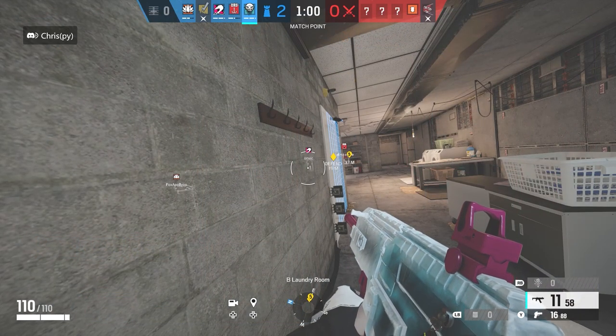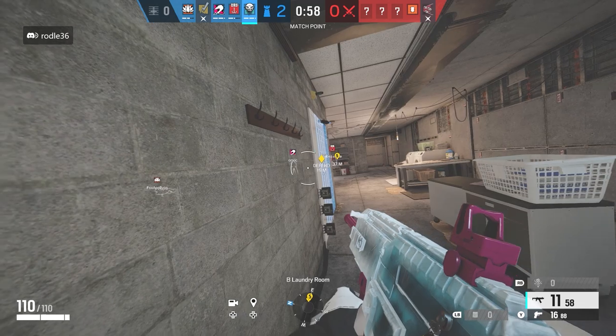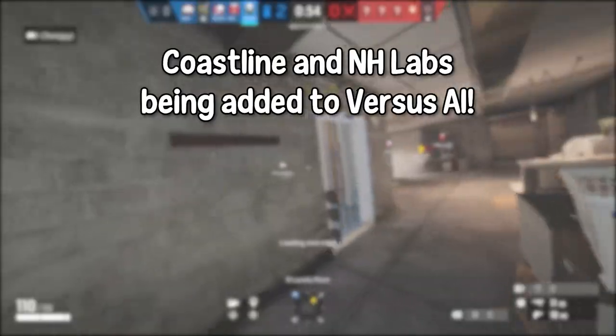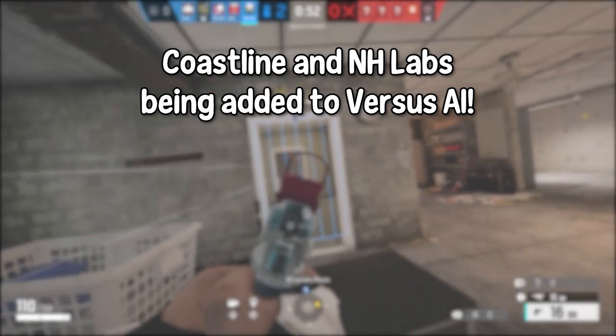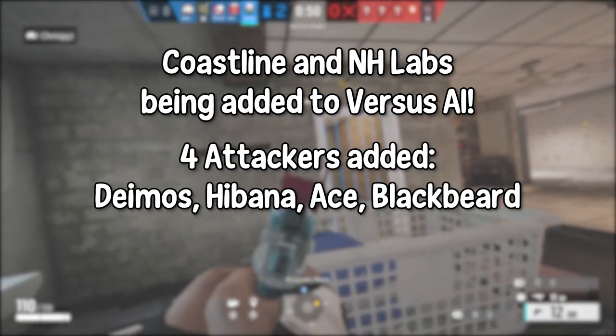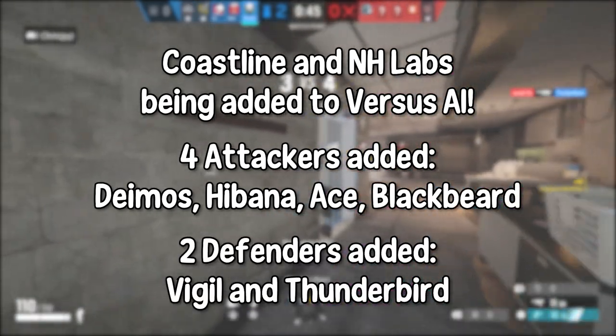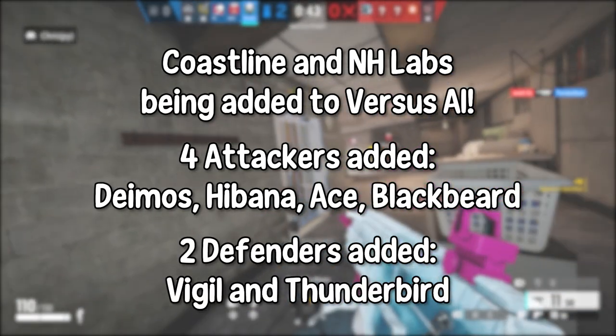Versus AI is getting more additions. The two maps being added are Coastline and Nighthaven — solid choices. Four attackers are being added as well: Ace, Hibana, Blackbeard, and Deimos, along with two defenders: Vigil and Thunderbird.